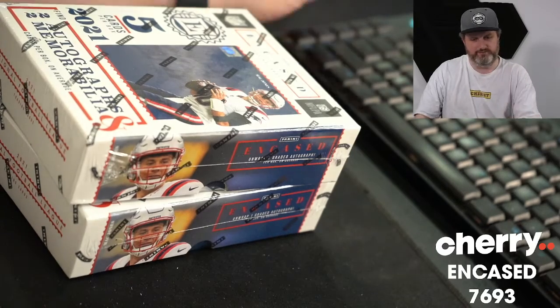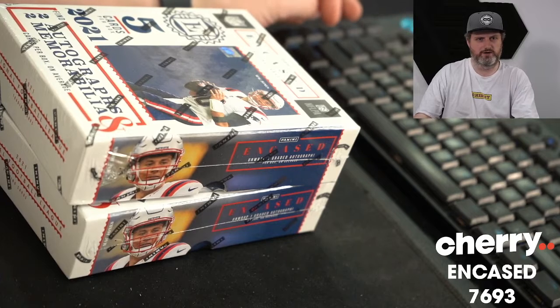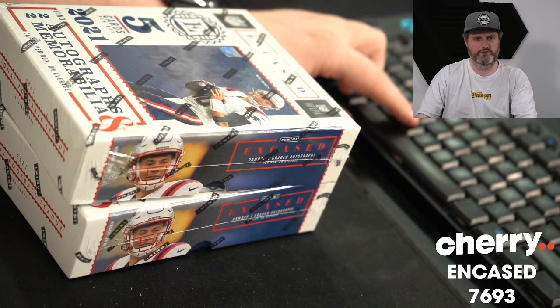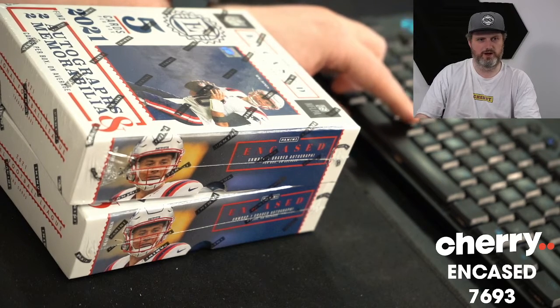This is Encased Football 7693. It's a random team break. Here's our list of NFL teams. After five spins, the team on the top will go to Chris Pitino, and the team at the bottom is going to go to Nick Wise.